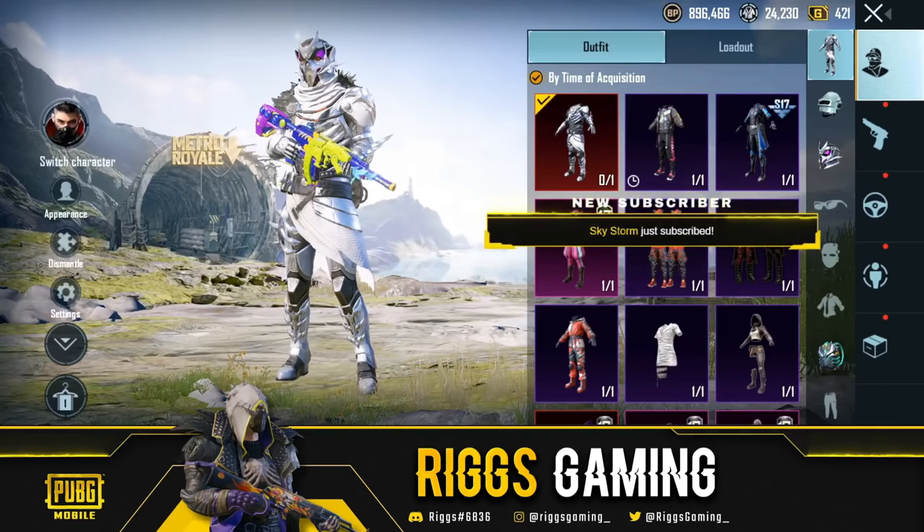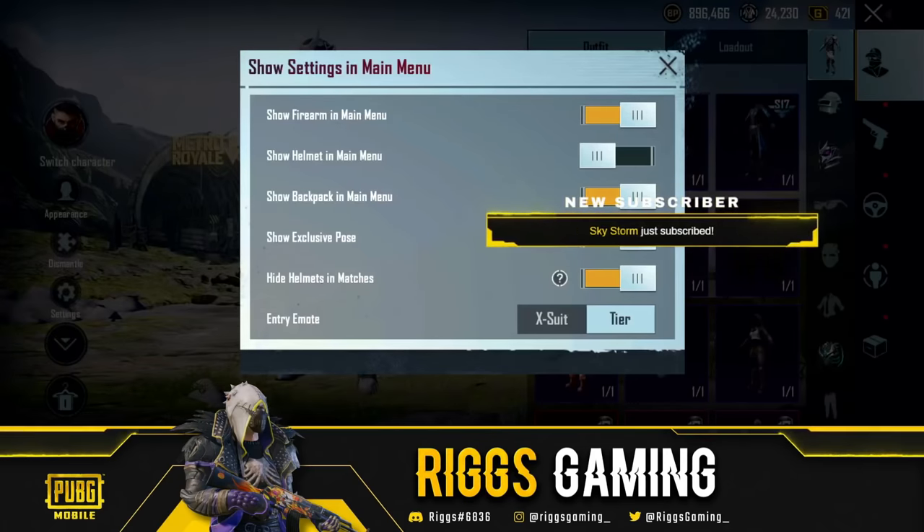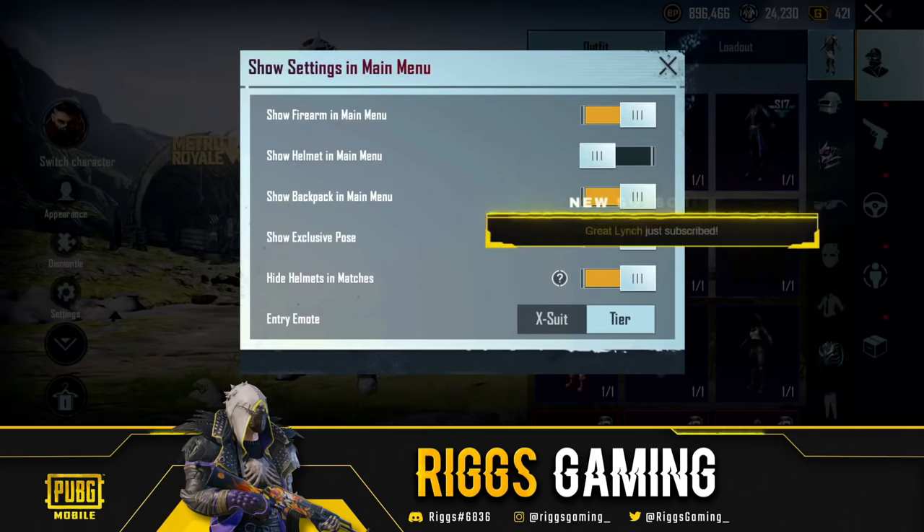In your inventory, go ahead and click the arrow. Then click on the settings icon right there.